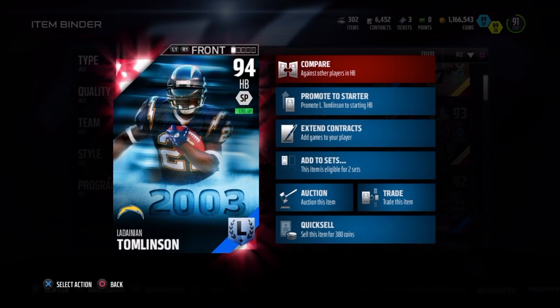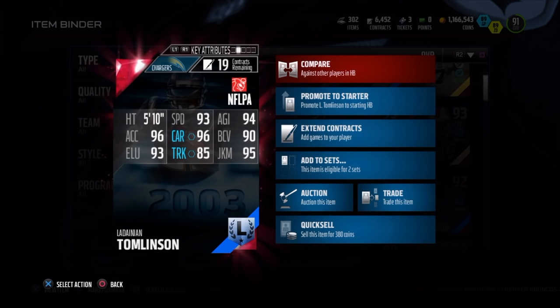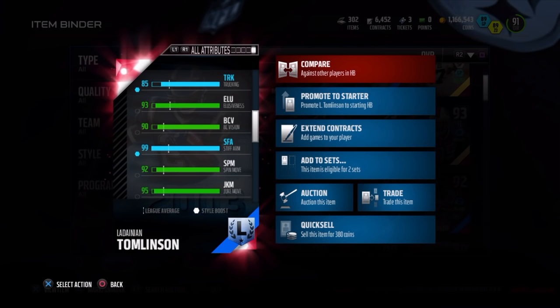Before we get the review going, just want to give a quick shout out to my boy Turn Up God for letting me borrow this card, and also quick shout outs to Che Dizzle and Fudgey the Wolf for helping me get this review done a little bit quicker. So here we go — Legend Tomlinson, 94 overall, short pass style, 5 foot 10, 93 speed, 94 agility, 90 ball carry, 95 juke, 85 truck, 96 carry, 96 acceleration, 93 elusiveness, and a 99 stiff arm.